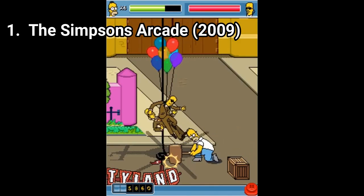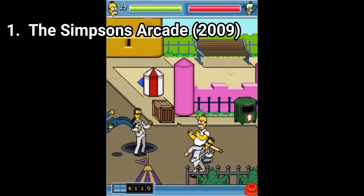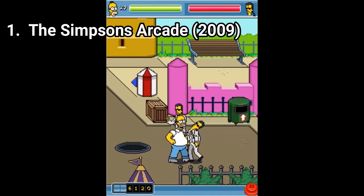Also, not all enemies are the same. Some dash at you, others just punch you or kick you or use boomerangs or other weapons.